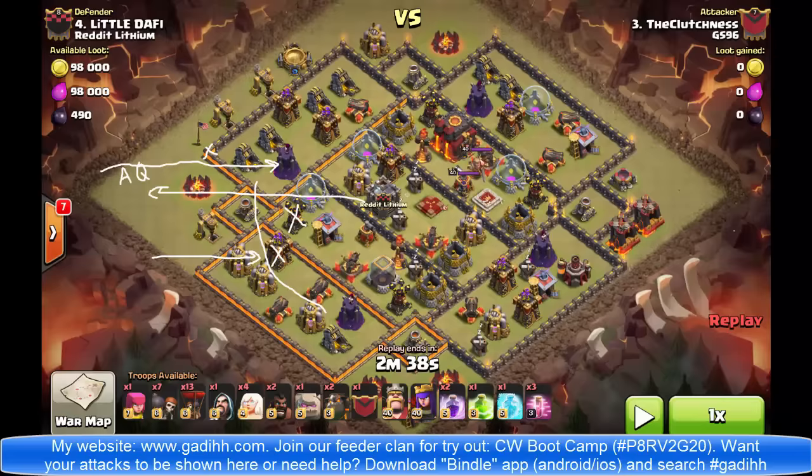Then he's going to send the King from this direction, drop a Jump Spell over here, and break through the wall. Notice that he uses seven Wall Breakers. He's going to bring a Golem with the King, because even a level 40 King is not going to be enough to take out the Queen, take out this Inferno Tower, and take out this Air Defense — that's a lot for a King. So the Golem comes with him — that's going to be the Kill Squad's job.